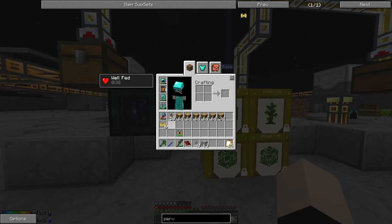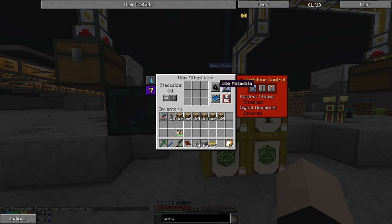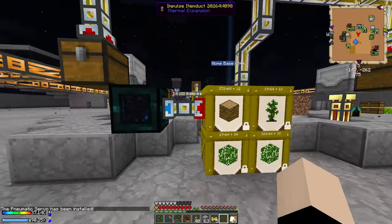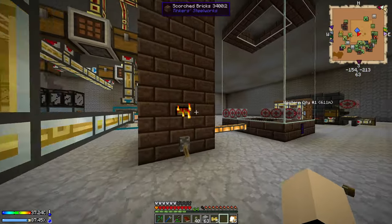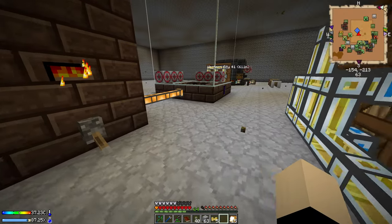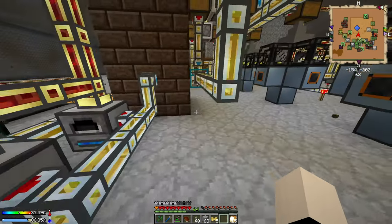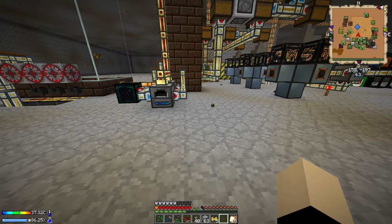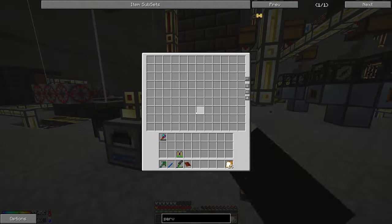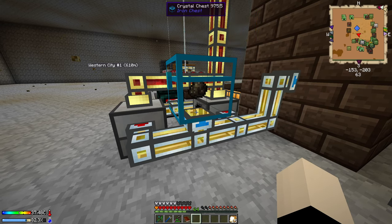Now it starts to work. I take out the oak logs and replace them with jungle wood. The tesseract should be sending it now, and the high oven is starting to heat up again. It's starting to fill the high oven with charcoal. I'm also going to add a crystal chest because I like to see all the resources I've accumulated, even though it's absolutely not necessary.